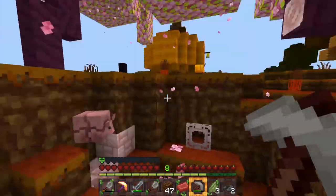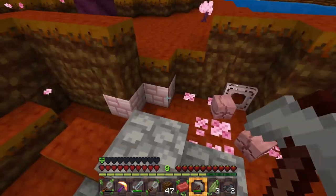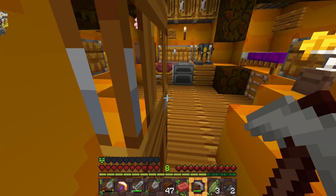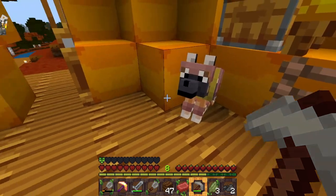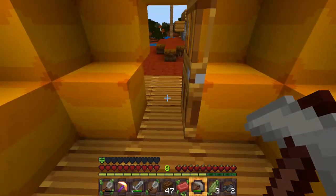These little fellas cannot get out — except one did, so we had to add more fencing to make sure they can't escape. We have them so we can make wolf armor for all our dogs, because we have a lot of dogs. That brings me to the next thing: I went over to the savannah and got one of the spotted dogs — look how cute it is, it has a little armor on right now.